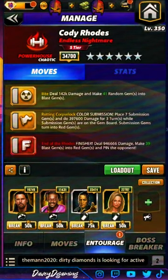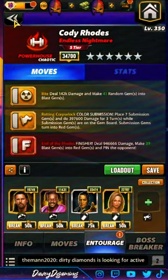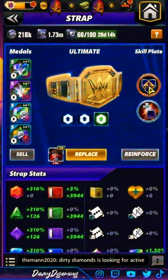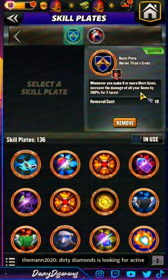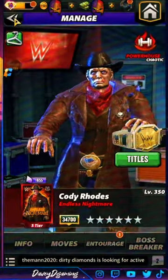Same moveset, new squad. Bradshaw — red gems do 25%, blast gems do 100% more damage. Damian Priest — red gems do 30%, blast gems do 60% more damage. Stacy Keibler — red gems do a flat 12k damage. And the Titan's plate: make eight or more blast gems, increase the damage of all your gems by 200% for two turns.